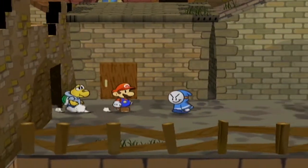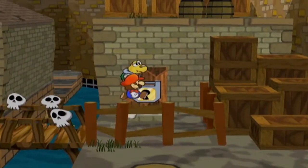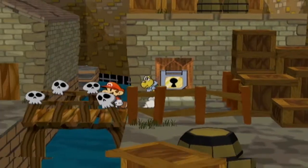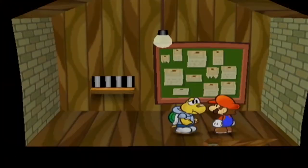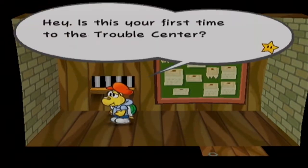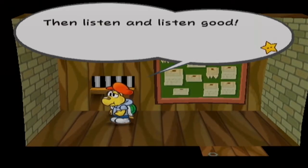Yes, I do. It solved this problem pretty well. Alright, what do we got here? We've got a secret room that's blocked with a key. And we've got... This is the Trouble Center, right? Yep! The Trouble Center! Sure, go ahead and explain it to us.